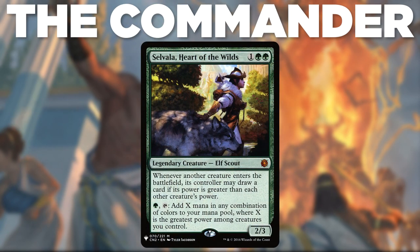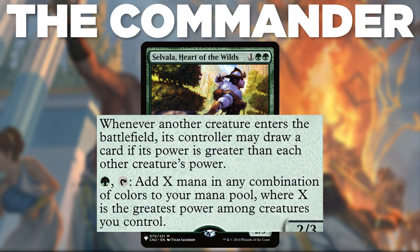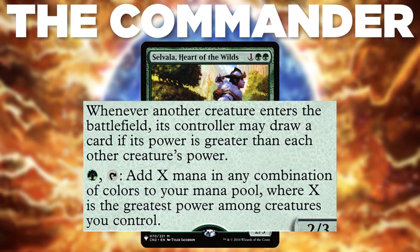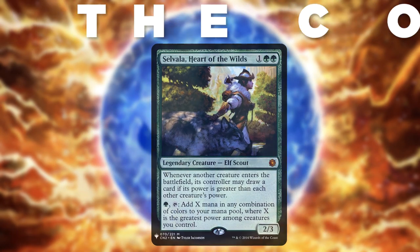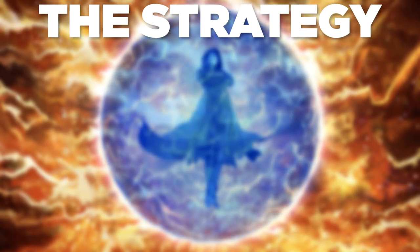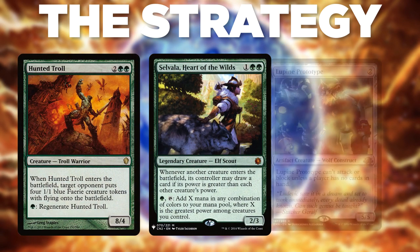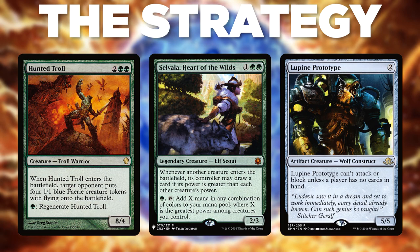Selvala, Heart of the Wilds, is 1 and 2 green for a 2/3 legendary elf scout that reads: whenever another creature enters the battlefield, its controller may draw a card if its power is greater than each other creature's power. It also has a mana ability that reads: tap, add X mana in any combination of color to your mana pool, where X is the greatest power among creatures you control. The main strategy of this deck is to leverage Selvala's abilities in conjunction with large under-costed creatures.